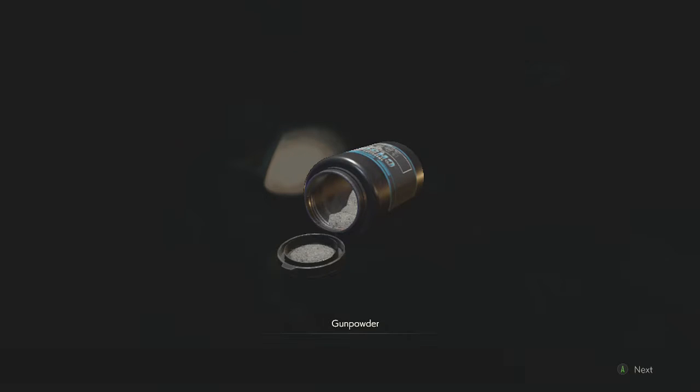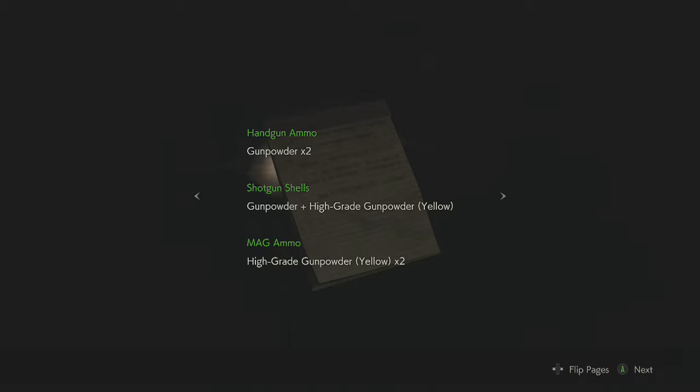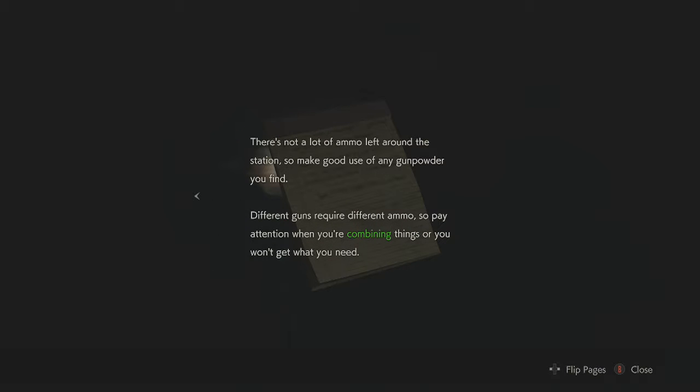So this is the office where Martin turns into a zombie in the original. Uses of gunpowder: handgun ammo — 2 times gunpowder; shotgun shells — gunpowder plus high grade gunpowder yellow; magnum ammo — high grade gunpowder yellow times 2. There's not a lot of ammo left around the station, so make good use of any gunpowder you find. Different guns require different ammo, so pay attention when combining things or you won't get what you need.